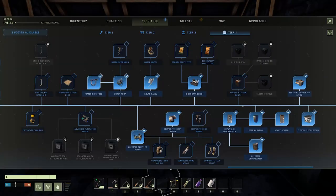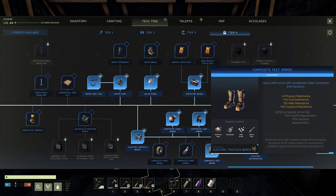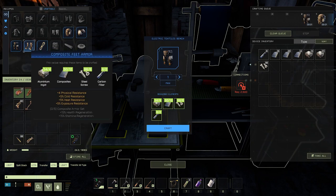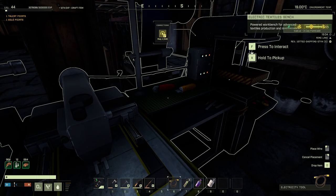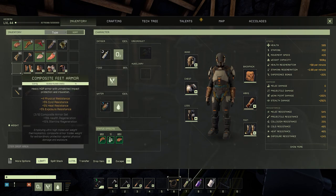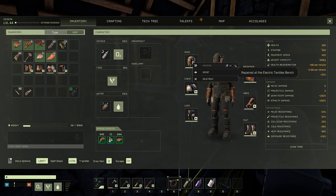Level 44! We didn't think this through because that's still not enough points to get all of the pieces here, so I'm going to go ahead and unlock the next 3. We need a helmet, some pants, some boots, some power — there are 3 more pieces of armor. At this point I'm gonna give up my set bonus to get 4 pieces of nice armor. I'm curious what this is gonna need to repair — repair at the electric textiles bench, that looks like composites to me.